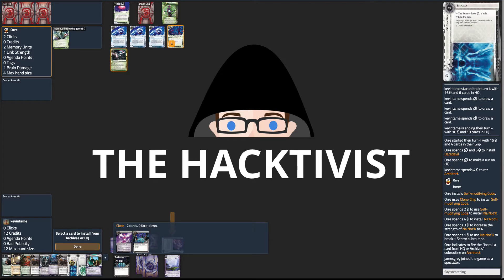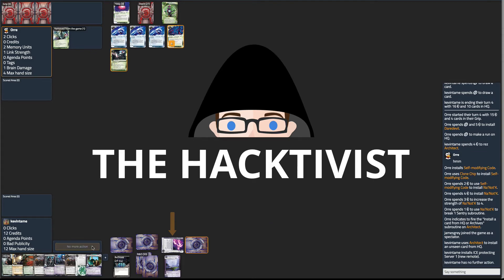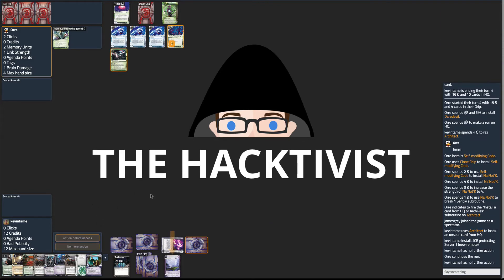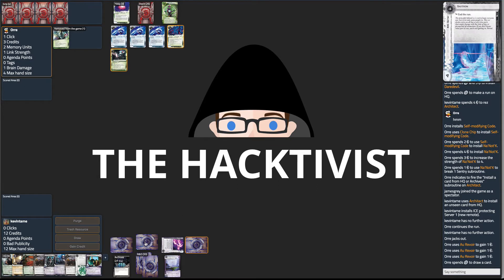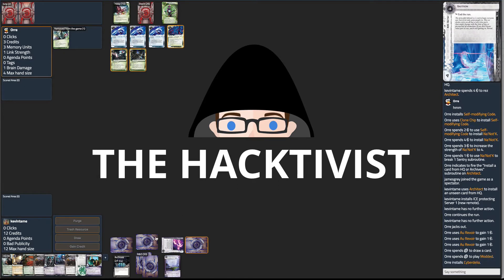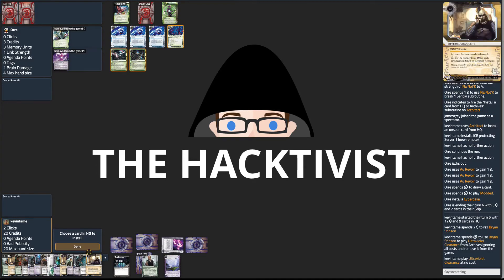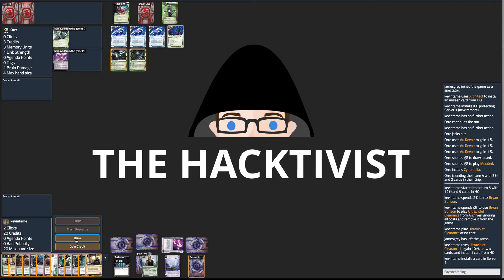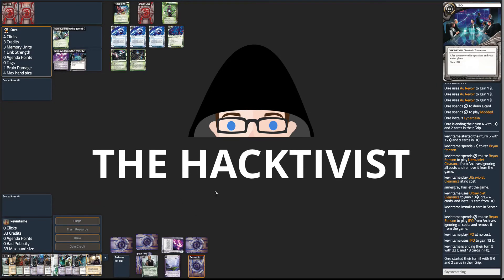This puts my opponent into a bad position. They don't actually know what type of CI I'm on at this point, which gives me the opportunity to fire off Stinson next turn. I go ahead and fire the Ultraviolet, and install Reversed Accounts into the server because I want to continue to keep my opponent poor.